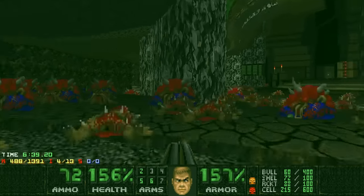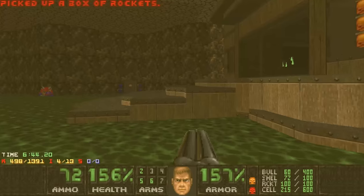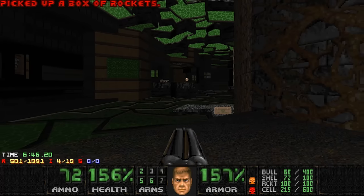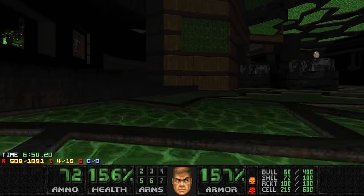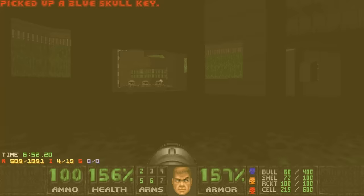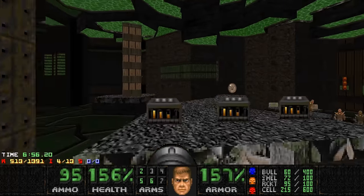Alright. I'm quite happy with my health and armor, because this fight is tricky — this one behind the yellow door. Not too worried about it, but it can get overwhelming. You'll see. Grab the blue key. Shoot these revenants a bit. Grab the cells.